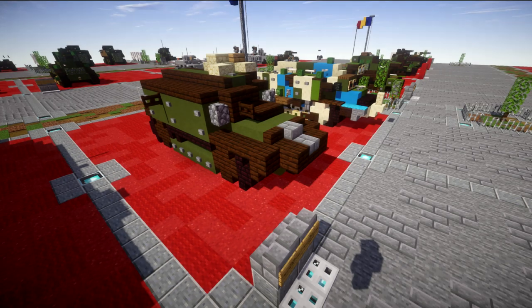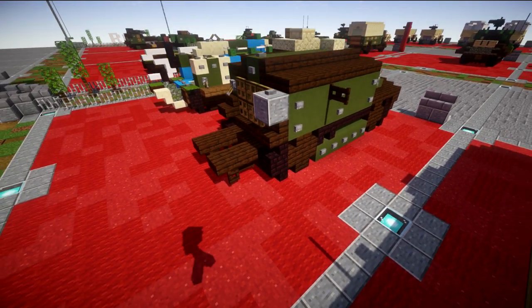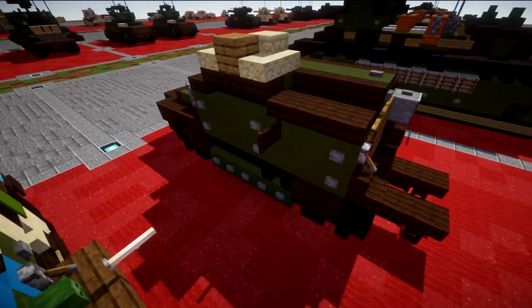Our next vehicle is the Schneider CA1. The Schneider CA1 was another World War I tank in our French lineup, and there never was a tutorial posted for this vehicle. I believe this was built in a stream — if I remember correctly, it was in December of 2016 — so a long, long time ago. This build is just absolutely horrendous. The Schneider CA1 is a really terrible-looking tank to begin with, and the lack of skill level I had when I built this definitely shows as well. It really doesn't look like I even tried on this one.